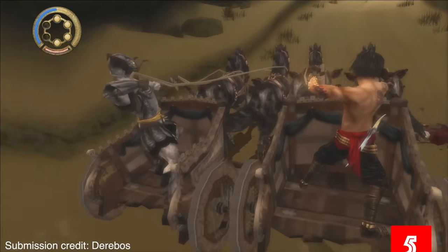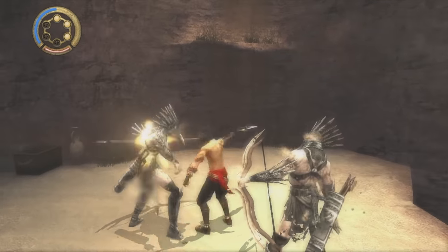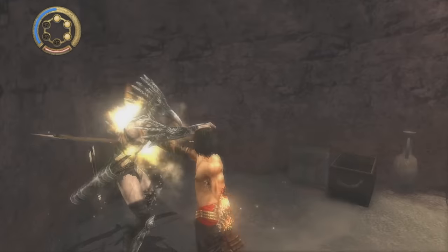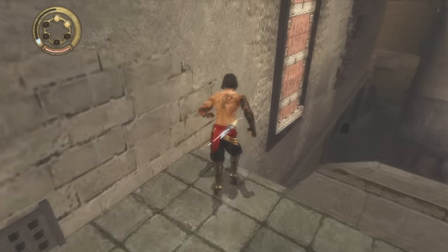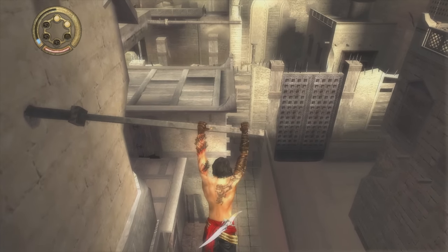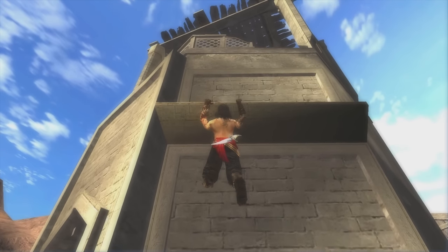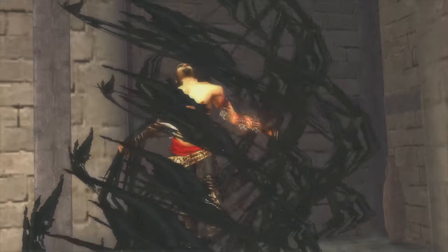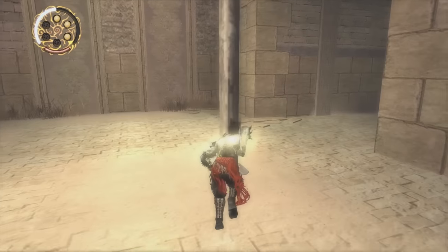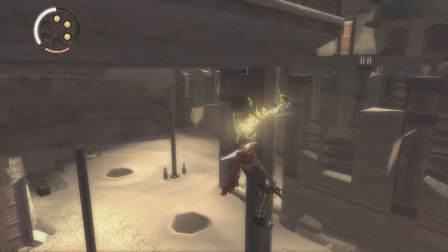Thanks to Derebos for submitting this discovery on the Oddheader Discord. 2005's Prince of Persia: The Two Thrones is the sixth main installment in Ubisoft's popular action-adventure series. The game sold 1.5 million copies within its first month and was praised by critics for everything from its story and characters to the level design and combat mechanics. One aspect not praised was an easter egg hidden in the fortress area: during the second Dark Prince transformation before the chariot sequence, by climbing up a random pillar all the way to the top, you'd suddenly hear this.